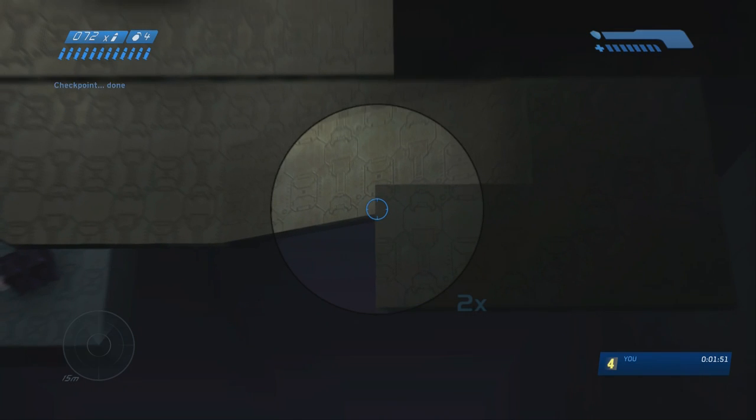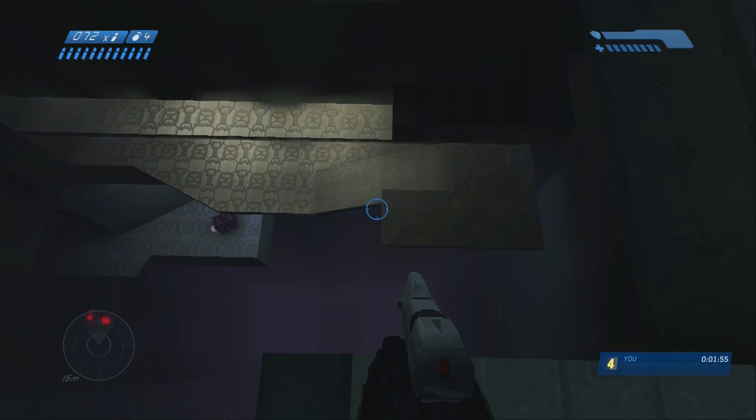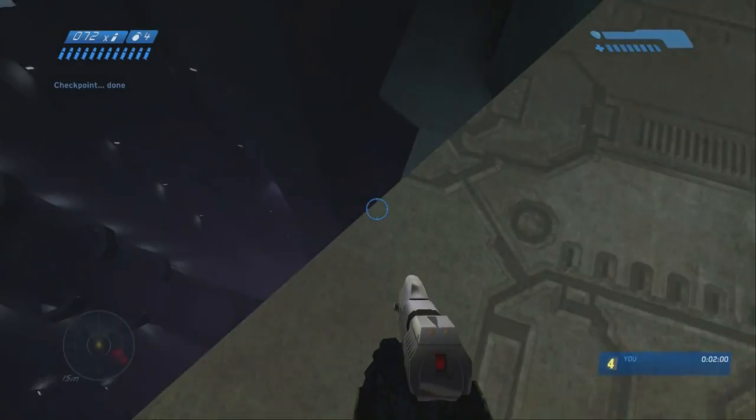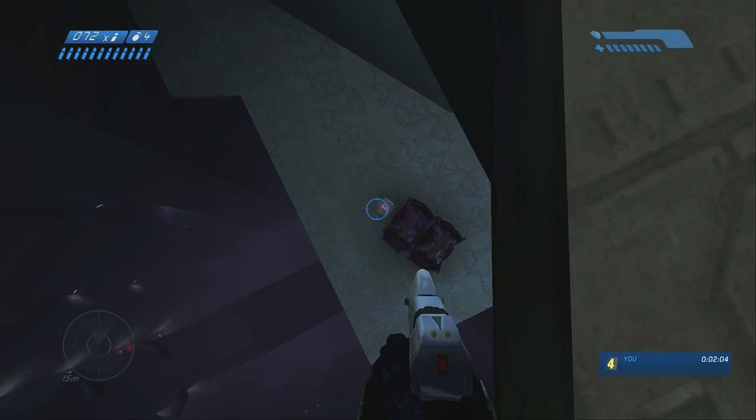For this upcoming drop, line up your targeting reticle — the top of it with the top corner, specifically the top left corner. Then move it to the left so the right side of your targeting reticle is still touching the edge of that lip. Then just fall down onto it and you'll slide right down. Make sure you're zoomed in when you're lining all that up.